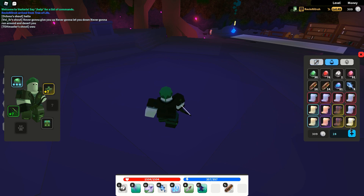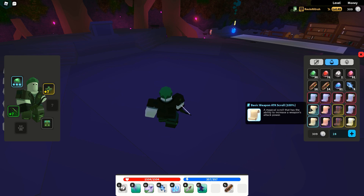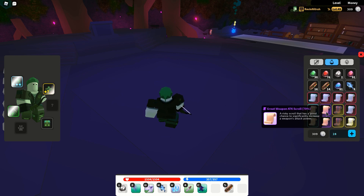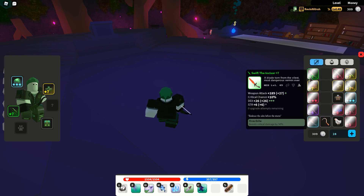Scrolls each have a percentage of success and failure. If we look at our basic scrolls, these say 100% chance of succeeding — that is why they add so little stats. If you move on to the great scrolls, these have a 70% chance of succeeding and 30% chance of failure. That is why the web staff shows zero upgrade attempts remaining — it has three failed attempts.